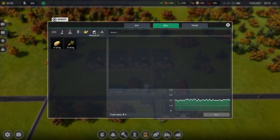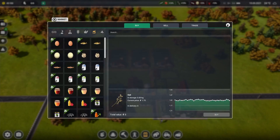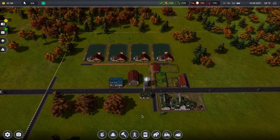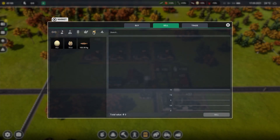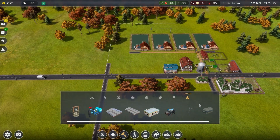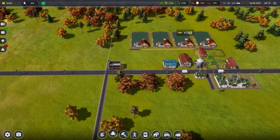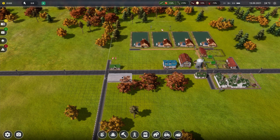Alright, and then sell some stuff off again. Just want a little more cash flow before I do this. So we're going to build a house for seasonal employees — we're going to put that right there. And then we're going to spend the rest of our money on a big greenhouse. It's going to go right there.